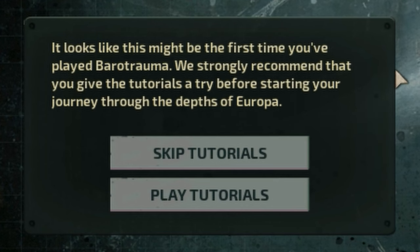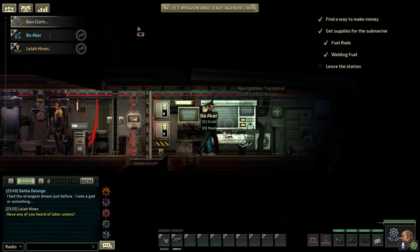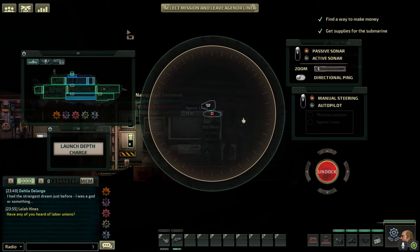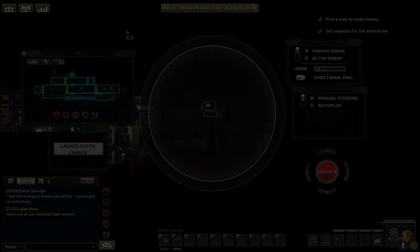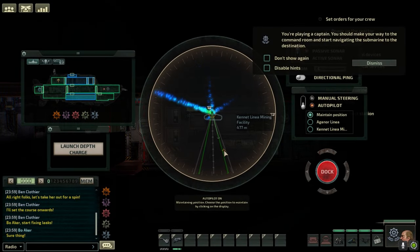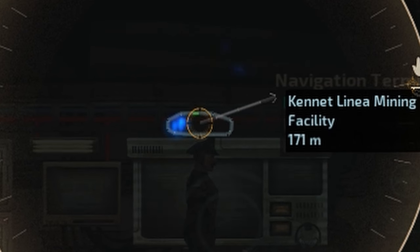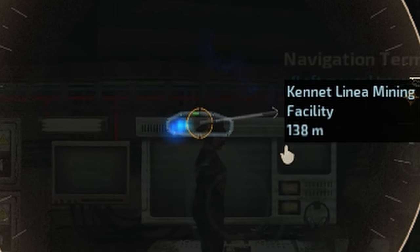I should mention there is a tutorial that is strongly recommended, but I said screw it — I'm here for a blind playthrough and I'm gonna get one. It actually took me quite a while to figure out how to undock the ship and leave the station, but I finally figured it out. I didn't really know what to do with the crew, so I assigned them random tasks as I sat in the navigation console, guiding the sub along.